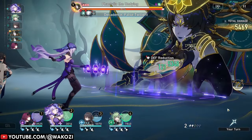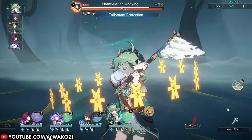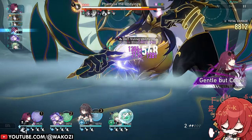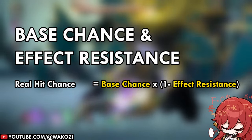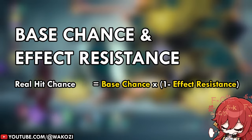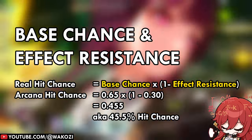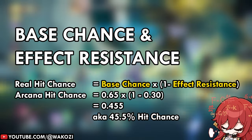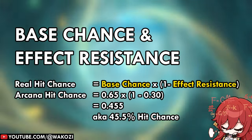Let us dive deeper into the math behind effect resistance and how it factors into our calculations. The formula resembles our effect hit rate setup with one crucial tweak: instead of doing 1 plus our effect hit rate, we now do 1 minus the effect resistance of our opponent. Taking Black Swan as an example: 0.65 (arcana base hit chance) × (1 − 0.30) gives us roughly a 45% chance to hit with the arcana ability.